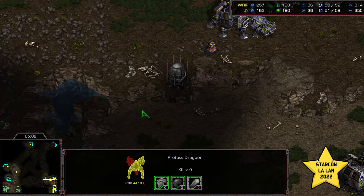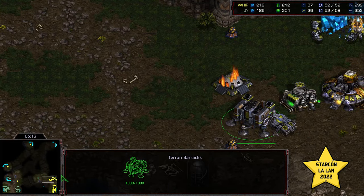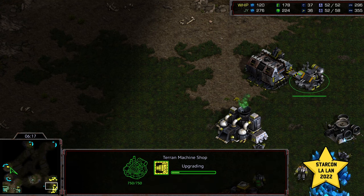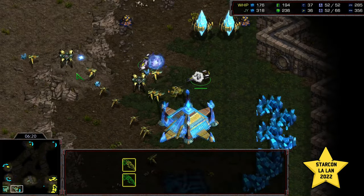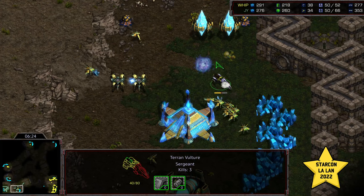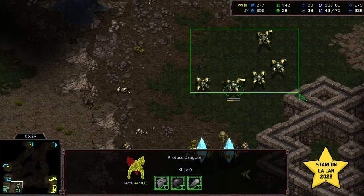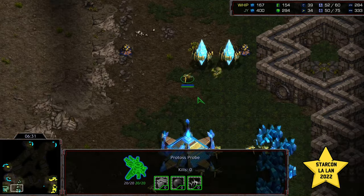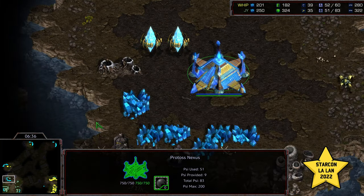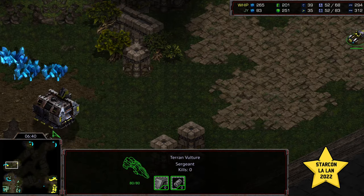Siege Tech does finish, with that Siege Tank now behind the barracks and technically behind the bunker as well. Vulture Speed being upgraded. It looks like the Vulture just about makes it — able to sneak in and get some economic disruption. That looks like 4 to 5 SCV kills. The Dragoons are drawing back to deal with those Vultures. All things considered, Jeyun is in a pretty comfortable position — he's got three bases up and has taken minimal damage. Whip is actually getting something out of this factory.